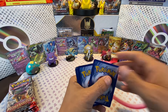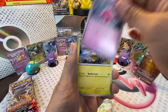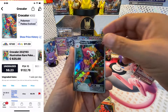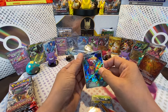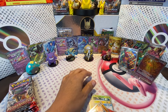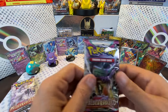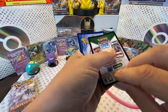Here we go with the next pack of Paldea Evolved. Basic Energy: Klawf, Tinkatink, Pinurchin, Makuhita, Heracross, Kilowattrel, Azumarill - we got the Illustration Rare Croakrow! Come on! I started this video saying this set doesn't really have the best reputation for pulls, and oh my God, this is amazing.